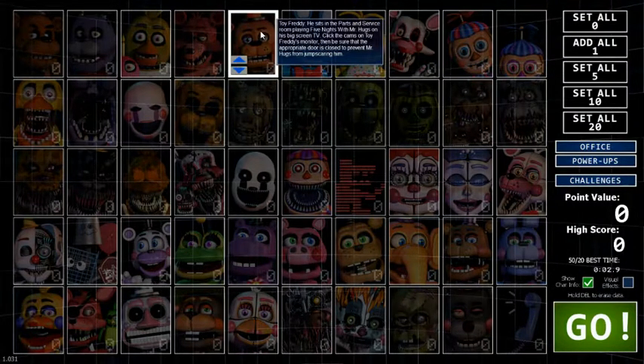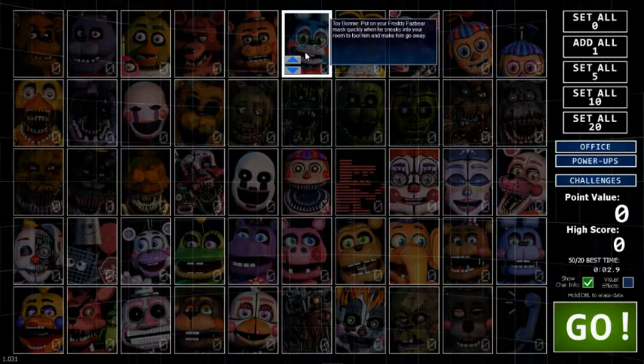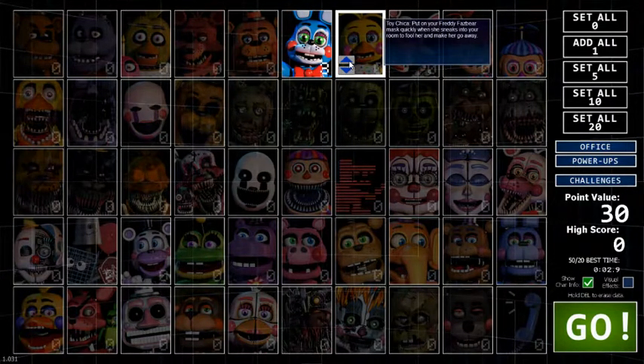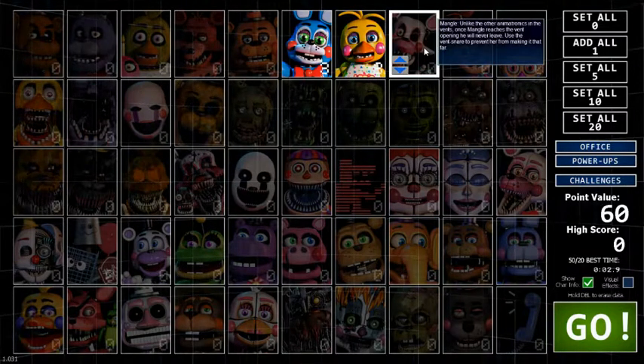I'm gonna work on those guys later because that's really complex. Toy Freddy sits in the parts and service room playing Five Nights with Mr. Hugs on his big screen TV. Click the cams on Toy Freddy's monitor and be sure the appropriate door is closed to prevent Mr. Hugs from jump scaring him. Toy Bonnie — put on your Freddy Fazbear mask quickly when he sneaks into your office to fool him and make him go away. I'm gonna save him to like three. Toy Chica — same thing as Toy Bonnie. How do I put on the mask? Mangle — unlike the other animatronics in the vents, once Mangle reaches the vent opening he will never leave. Use the vent snare to prevent her from making it that far.